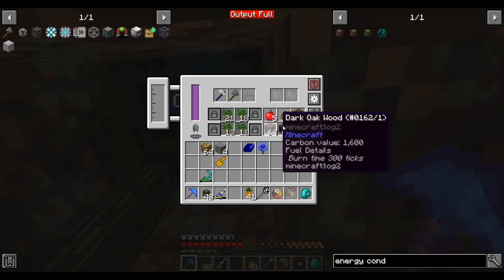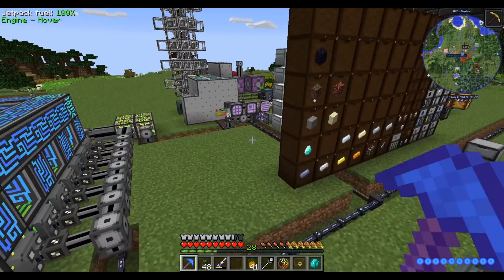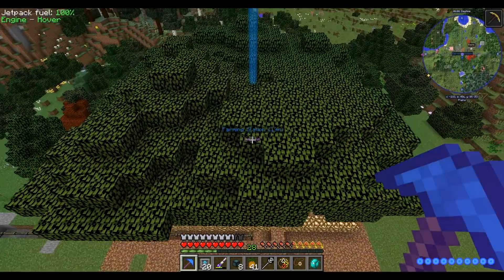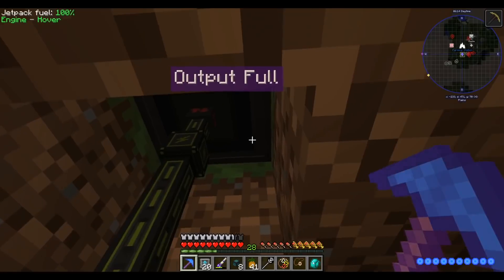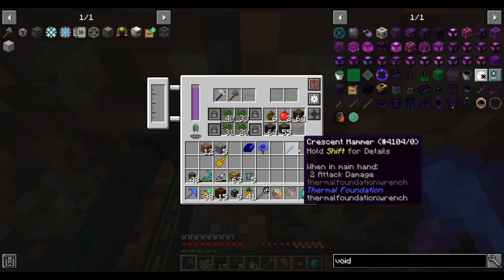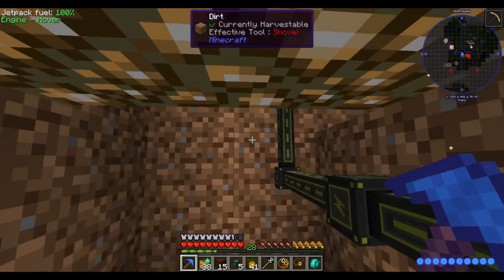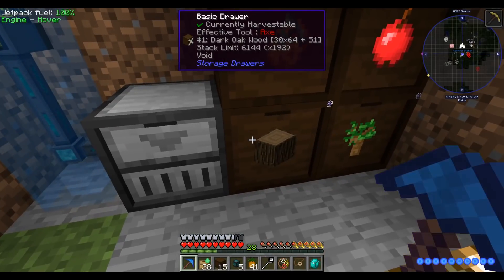The output almost immediately fills up because of the crazy rate this produces at, so let's get a system to hold the items. A drawer system is probably sufficient holding 400,000 items. I look away for like a minute to do some crafting and this whole thing is covered in trees. I'm hoping it actually produces enough saplings to keep itself going - that's why I went with dark oak instead of jungle. I have an item conduit with maximum speed upgrades extracting and sending everything to the drawers.